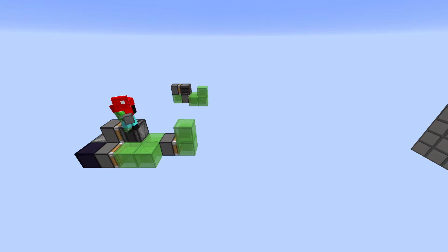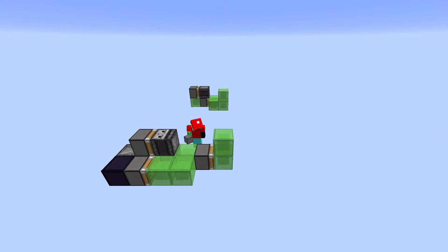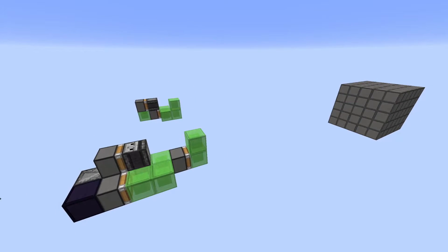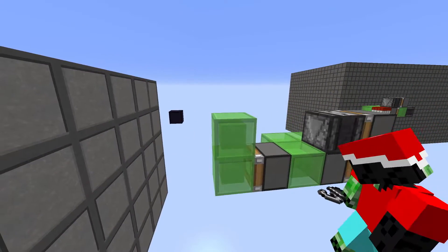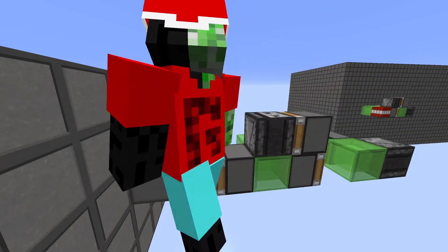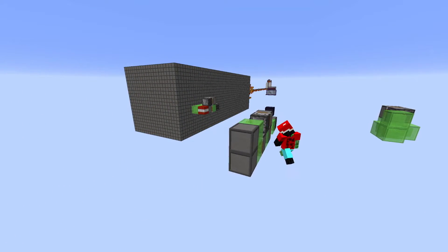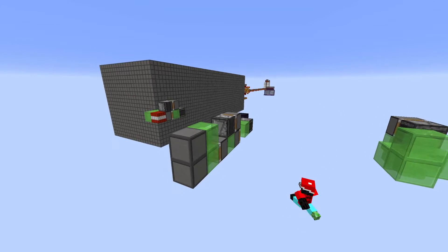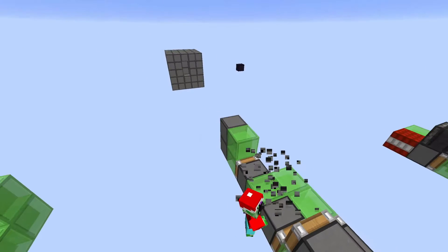The way this works is also powered by this observer. This observer will power this piston when the flying machine is coming back, therefore pulling back these slime blocks along with all the other blocks that will be there. I'll activate this and demonstrate. So now the observer is activating the piston which pulls back the slime blocks — and again, simple reset here.